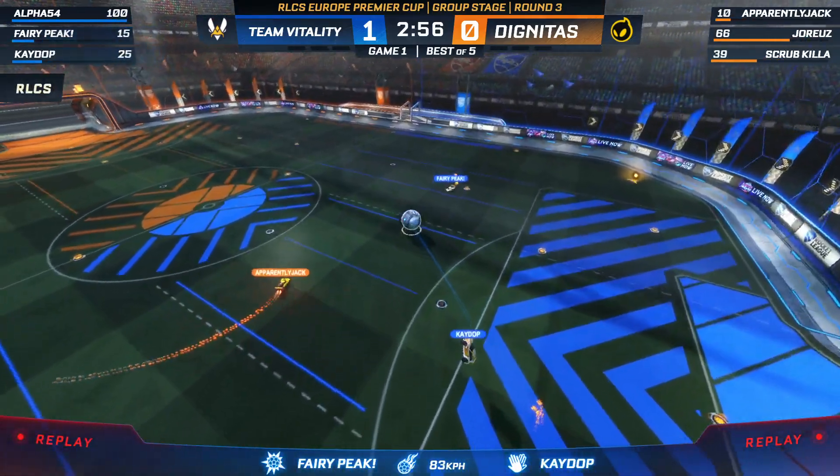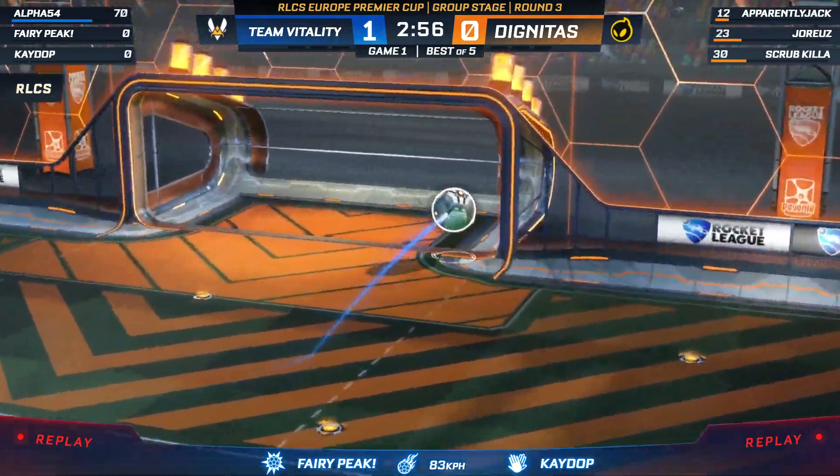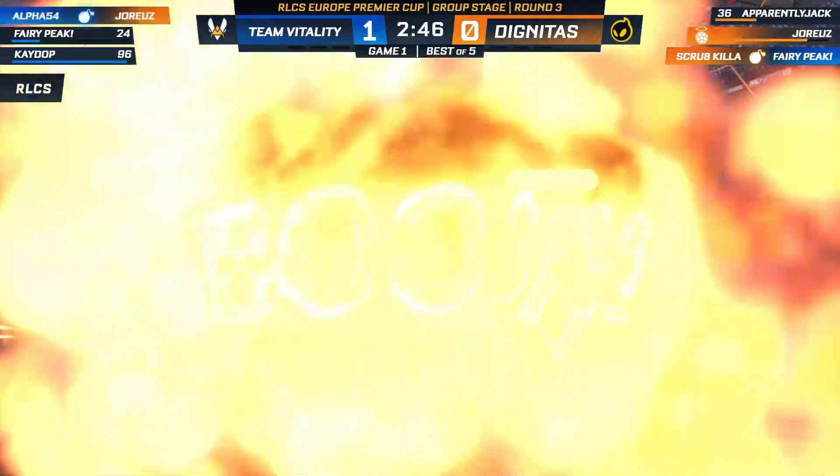Dignitas going a little bit too hard on the offense there, Jorius. Going for the doink, not quite getting it past the defender. And that sets up the quick counterattack. Fairy Peak definitely going to need to see an answer back from them now.